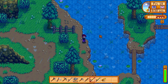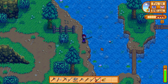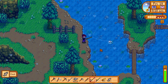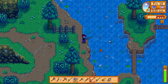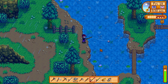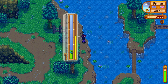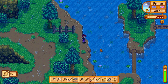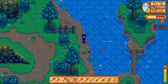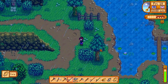I'm going to see what I can catch with the different rods. First we'll use the training rod — just want to see what it does. The training rod caught a chub. Now we'll try the bamboo pole — this is the one you start the game with. I'm not doing great, but I caught a carp. And then with the fiberglass pole I just bought — that was easy, I got another carp. So I got three fish.